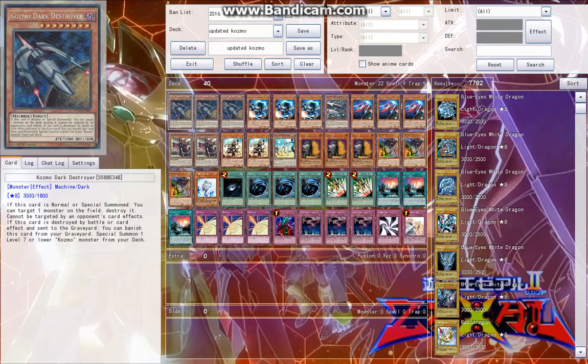Three Dark Destroyer — it's pretty self-explanatory. It's the big boss monster; when it's special summoned you can destroy a monster on the field. What Kozmos like to do is switch out, which is a really fun mechanic to play — kind of like Ultimate Insects or something, sending them to the grave. These are about $10 a piece, so we're at about $30 to start off.